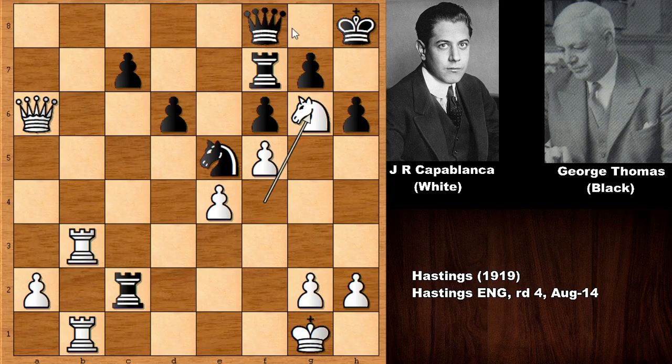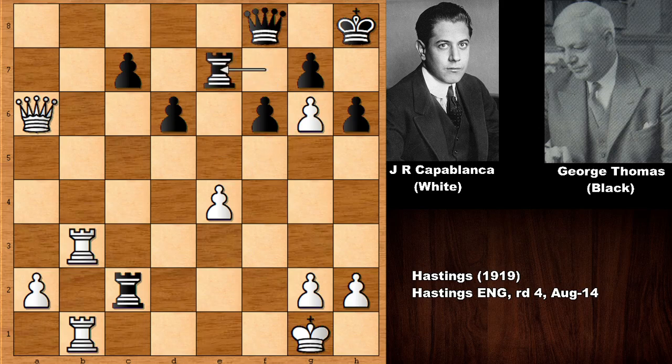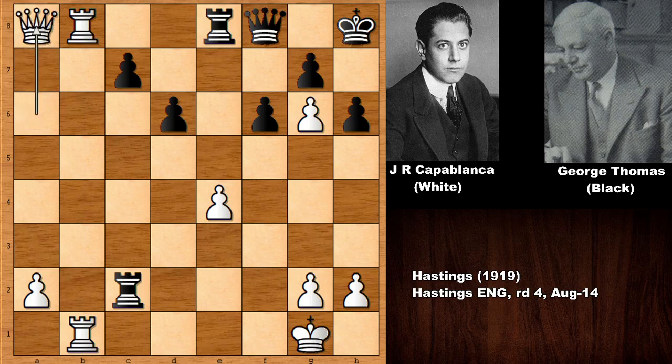Knight to G6 is forking the king and the queen, so the knight has to be captured. Knight takes on G6. Capablanca captured back, attacking the rook. Defending with rook to E7, also defending against rook to B8 — rook can go back. So Capablanca played rook to B8. The queen is pinned, and this is the only sensible defense. But then Capablanca played queen to A8.